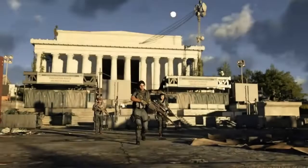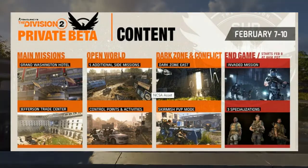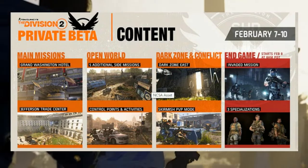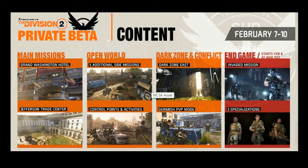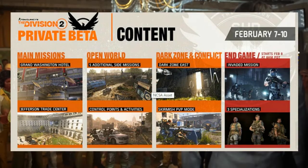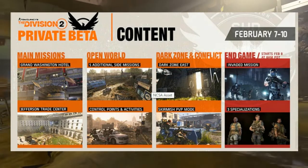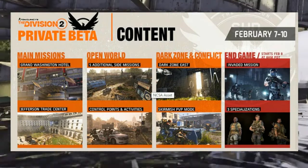All right, let's talk about it. We got a lot of great things coming to the Division 2 private beta. As you can see right here on the screen, we got a lot of good stuff. We got main missions: Grand Washington Hotel and also the Jefferson Trade Center, so we have two missions that we're going to be able to tackle. In the open world we have five additional side missions, and also control points and more activities.